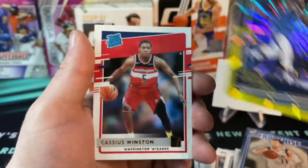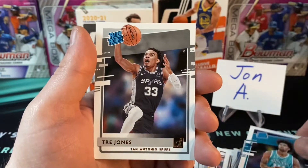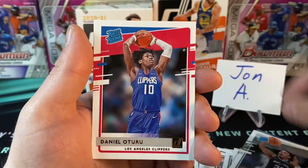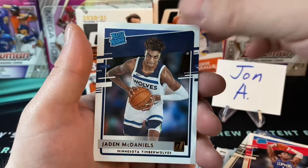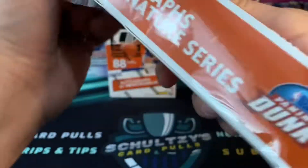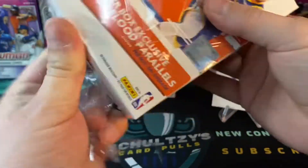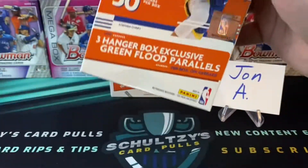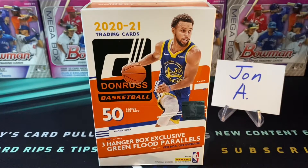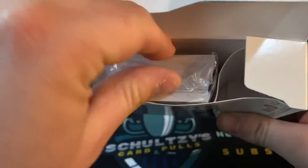Looks like we have our first one — it is yellow and green, Dorian Finney-Smith. Sweet-looking card. Would be awesome if it were a LaMelo. Cassius Winston rated rookie, Nick Richards rated rookie — wrong Hornet — that's Ray Jones, and a Daniel Oturu as well as Jaden McDaniels. Donruss hangers — I believe it's 12 bucks per box. You can get 50 cards a box plus three green hanger box exclusive parallels.